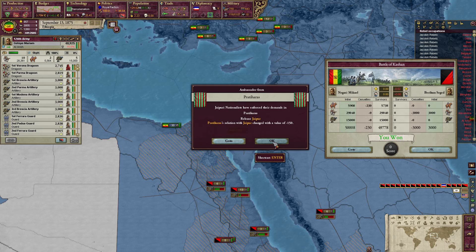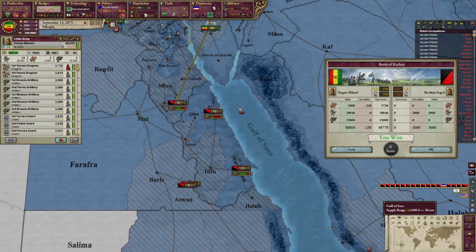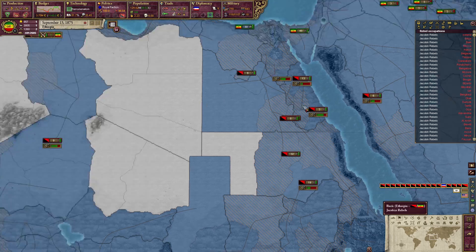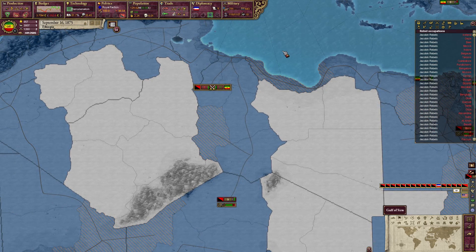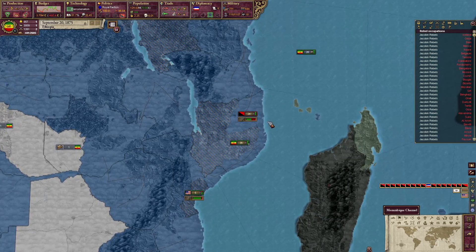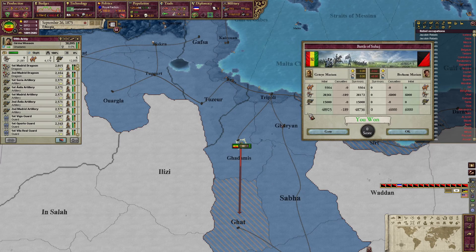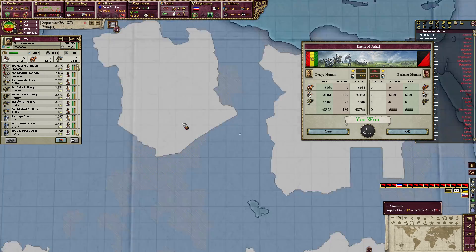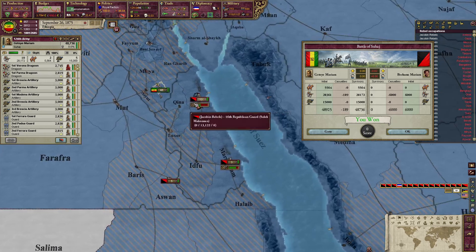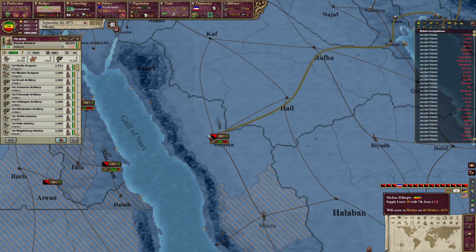We won this battle. Pradi Haras have enforced their demands — that's fine. Taking back Gaza would be okay, but we do have all of these Jacobins over here that I want to deal with. We won this battle — we'll push over here. We won this battle as expected — we want to come take out this unit of Jacobins. Most of the Jacobins over here are taken care of. There's also this over here, and I think I'm going to send this force to take care of it.